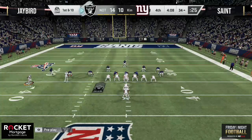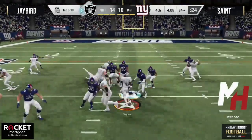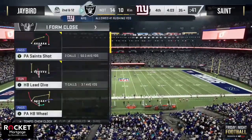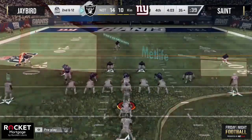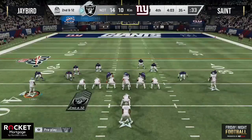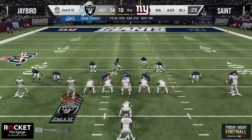Great defense right there by Jay Bird — Saint went with all vertical routes, no checkdowns. He had to throw the ball up to a fullback playing tight end with the game on the line — tough way to live. Timeout taken by Saint with 4:03 to go. Saint has played very good run defense — that's the one saving grace right here as Jay Bird tries to milk the clock. He's gonna have to do it through the air.